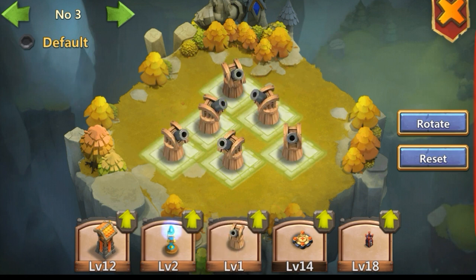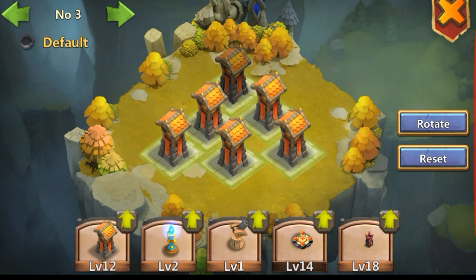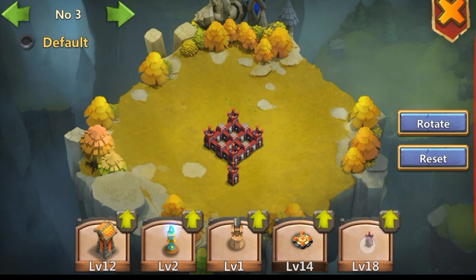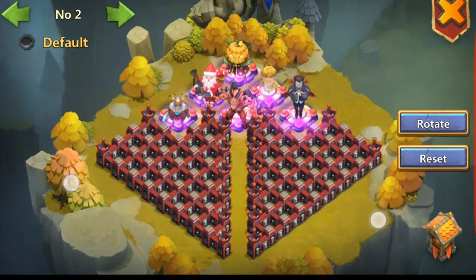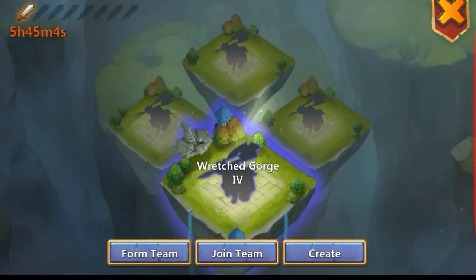You can place anything down — five towers, cover the map with any towers you want, or even spam it with walls and only have walls. But definitely have a strategy like this one. This is a great strategy. Make sure all your guild members create the same setup so you can be in sync with each other and all go in with the same base.